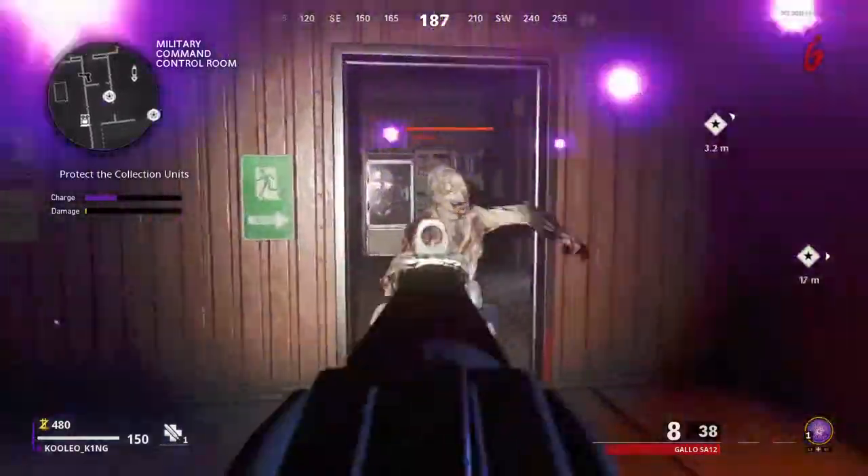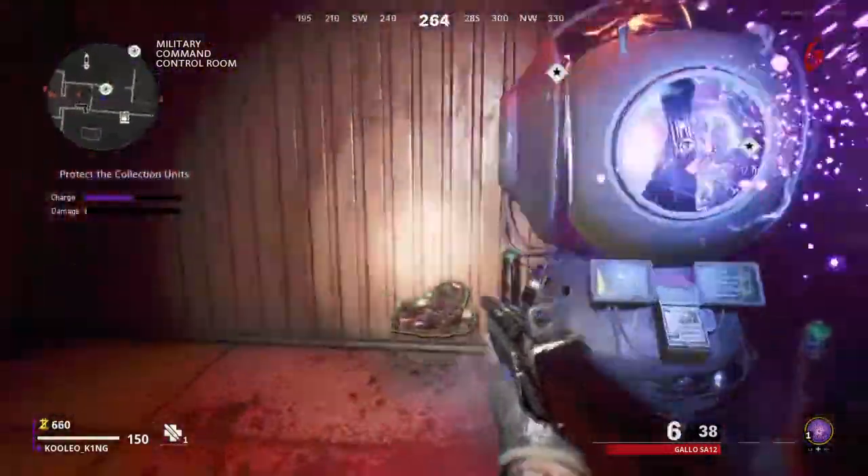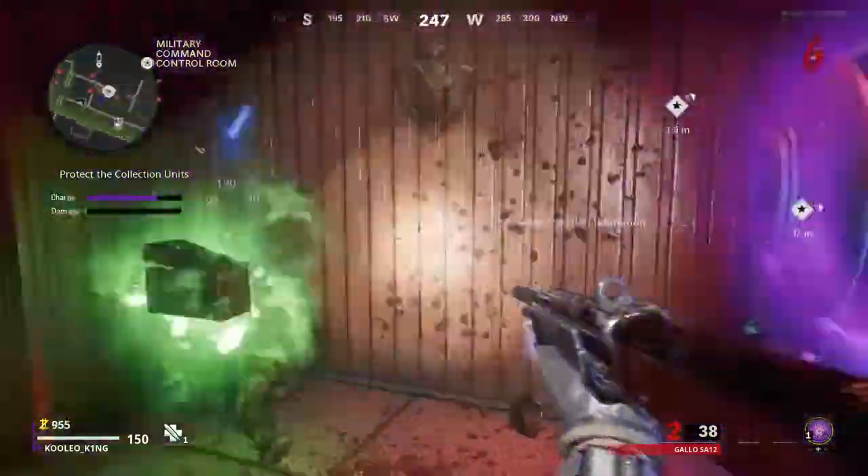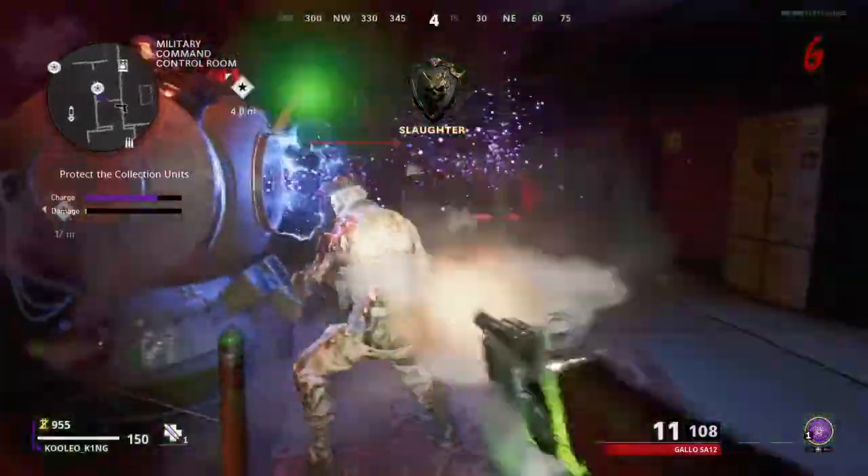Once you pay the 500, these three things around the shard are gonna start glowing — these are the soul boxes. You're gonna want to kill zombies beside it, but don't let the zombies damage it, because if it takes damage you're gonna have to restart.